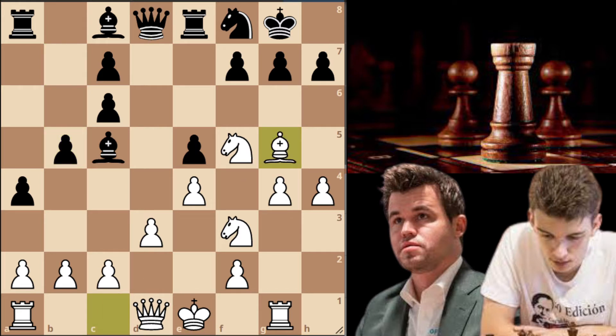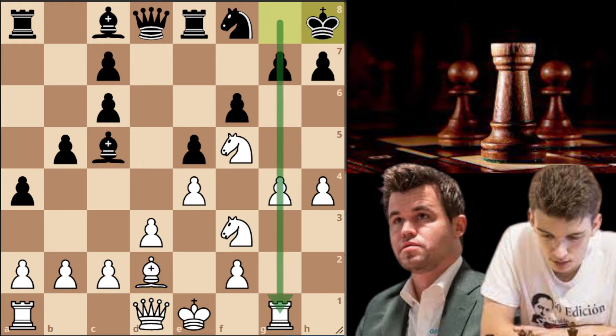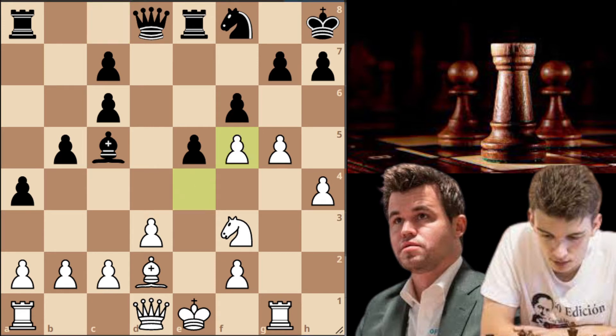Magnus goes bishop to g5 and now f6. Bishop back to d2 — this looks like a waste of time but it's actually an interesting idea. Magnus wanted black to play f6, because now white has the idea of playing g5 to try to open up lines towards the black king. This might actually work but the problem is that Magnus played g5 too early and it turned out to be a premature move.